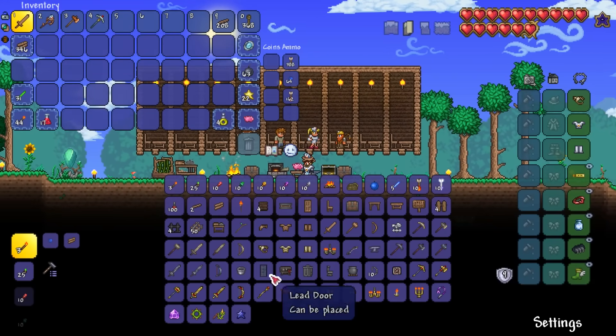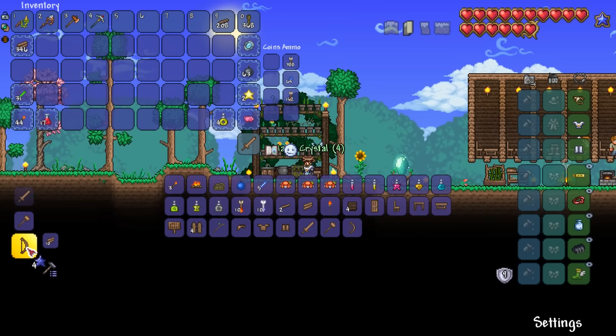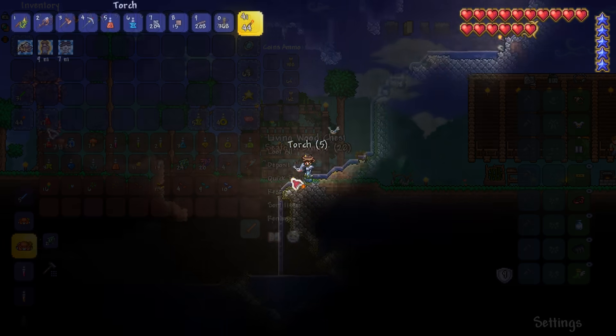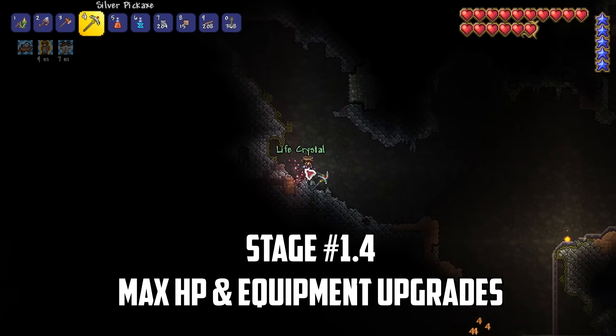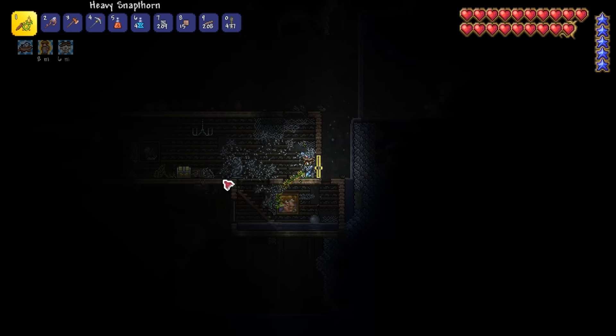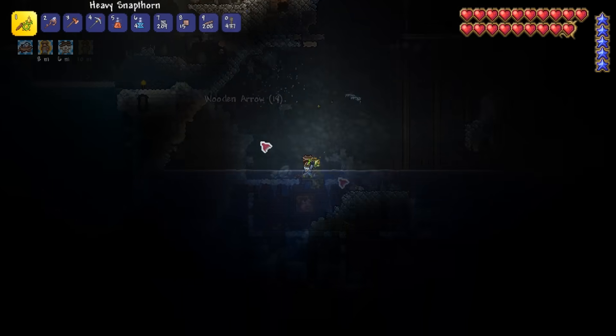We swing past base to quickly craft our Snapthorn whip, a few mana stars and some summoning potions, before heading back underground for another loot run to prepare for our first boss fight. Our main goals now are to max out our health as well as find enough gems to craft our first gem hook. We'll also grab any loot we can get, as we'll soon be reforging our equipment which can get really expensive in the early game.